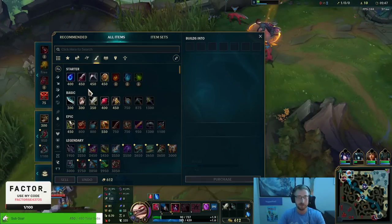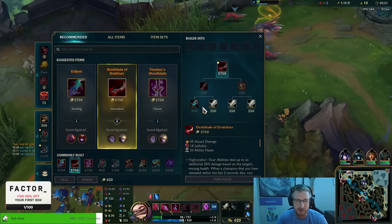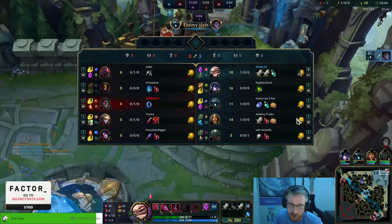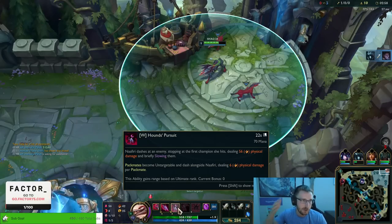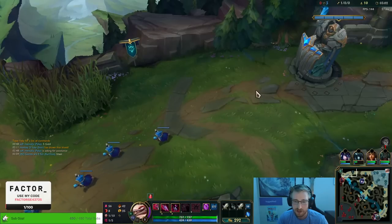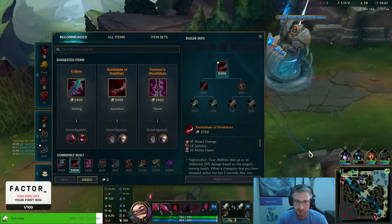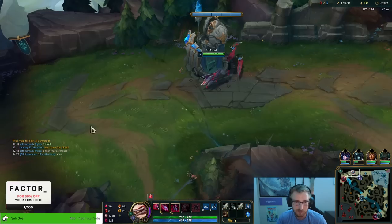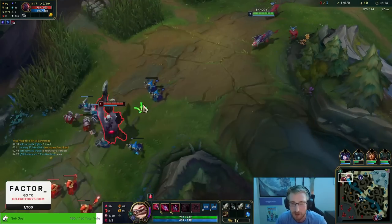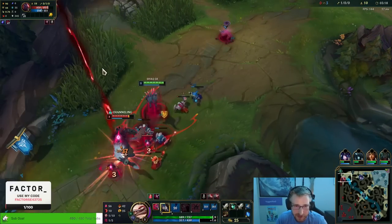I was going to try to get the wave shoved in, but we did take TP, so we just TP back — no big deal. First item, we can go Eclipse, but Deathblade is the way to go. Deathblade is a surefire way where you can one-shot somebody. You can use the untargeted ability from Deathblade after you've one-shot somebody in a teamfight to basically get in and out. So I'm going to buy boots — that's going to help me dodge Sion's Q and also potentially get away from a gank since I don't have Flash.